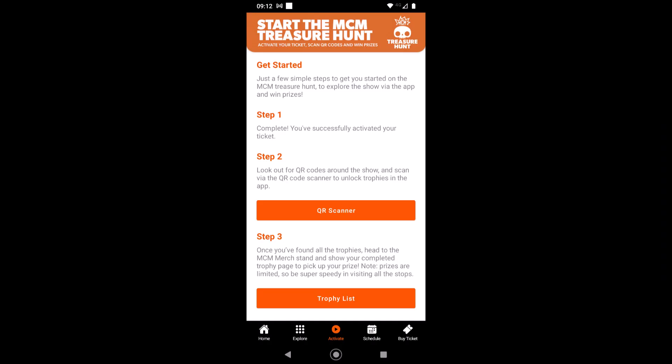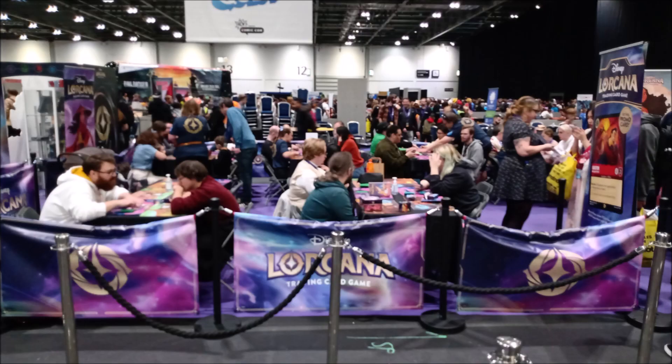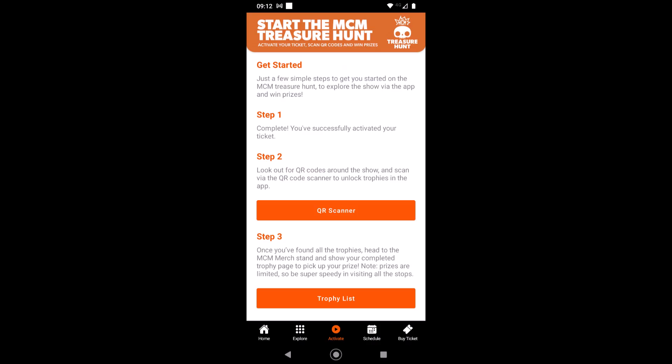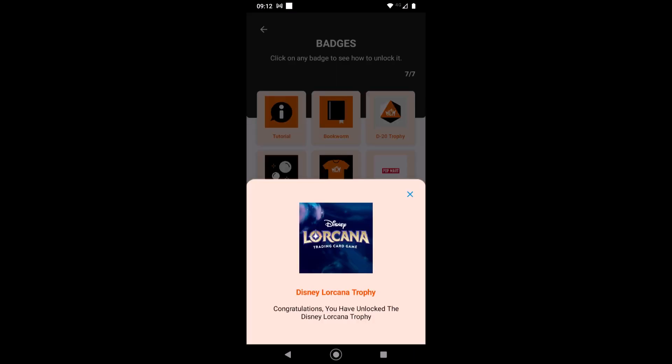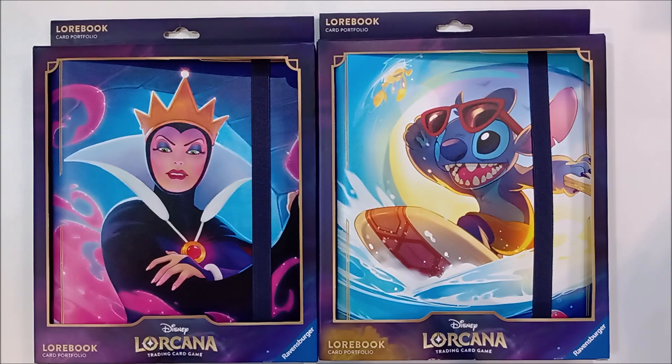The other is the official treasure hunt using the MCM app. The great news is you don't have to complete the whole thing. Literally go to the giant Mickey card in the far corner of the booth and inside you will find a QR code. Scan this with the QR code scanner in the treasure hunt app and unlock the trophy. Show this to the staff member nearby and they will mark your badge and give you your promo card. Ours came in a penny sleeve but definitely bring your own top loader or binder for better protection.